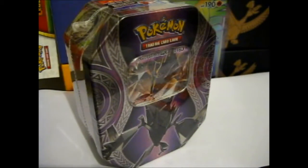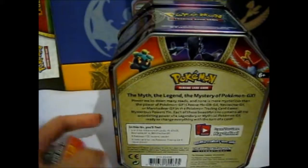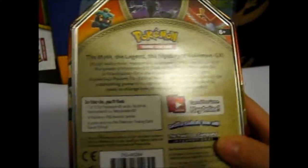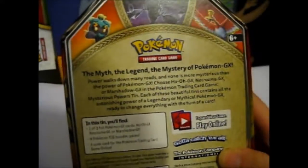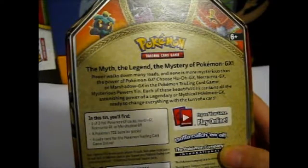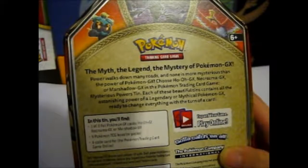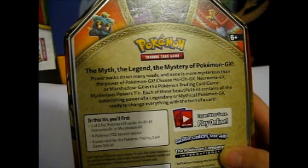Okay, Necrozma GX is on the stage. So let's snip it off. Since I don't really want to read the back again, I'm going to input what's on here — me saying it from the first time: the myth, the legend, the mystery of Pokémon GX. The power walks down many roads, and none is more mysterious than the power of Pokémon GX. Choose Ho-Oh GX, Necrozma GX, or Marshadow GX in the Pokémon Trading Card Game Mysterious Powers Tin.